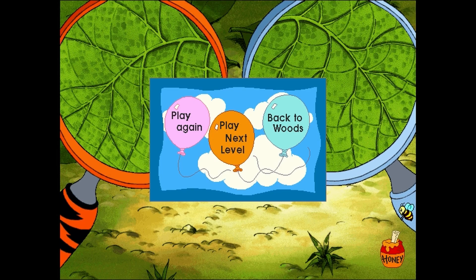To play this game at the next level, click the orange balloon. To go back to the woods and find something else to do, click the light blue balloon. Thanks for all the help-a-roonie collecting those bugsters. Come back and play with us soon, okay?